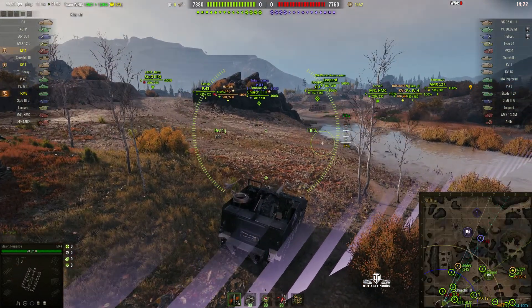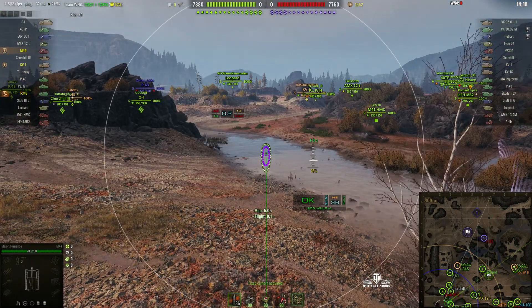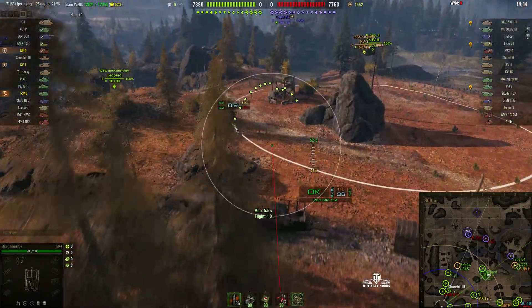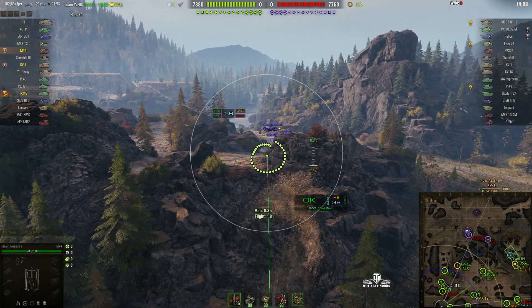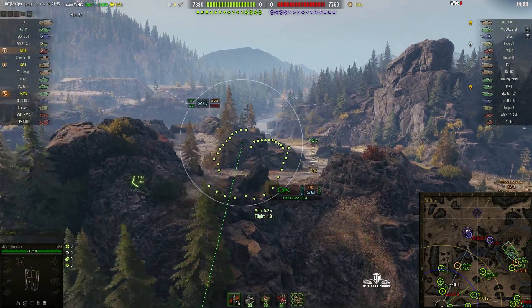If we put up the minimap, we can see that he's aiming towards the hill and extending his aim towards the enemy. He's not using his right mouse button, which he could do — he's already scrolled out, but he's aiming at a Type 64. We can see where the M41 is, not far away.